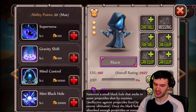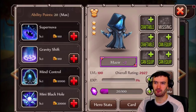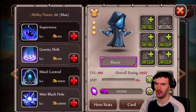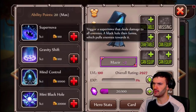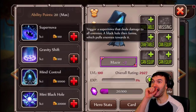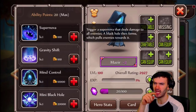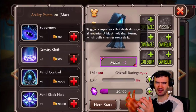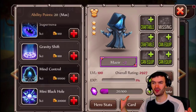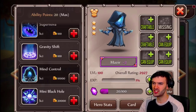All right guys, let's begin — Kadring Stone hero as always, and he's got an awakening too. So let's see what the ultimate is all about. Supernova — triggers a supernova that deals damage to all enemies, then a black hole is formed which pulls enemies towards it. That sounds pretty cool — a supernova deals damage to everybody and then a black hole pulls everybody towards it, so it's going to gang everybody up. Paired with heroes that do area damage, sounds good right off the bat.